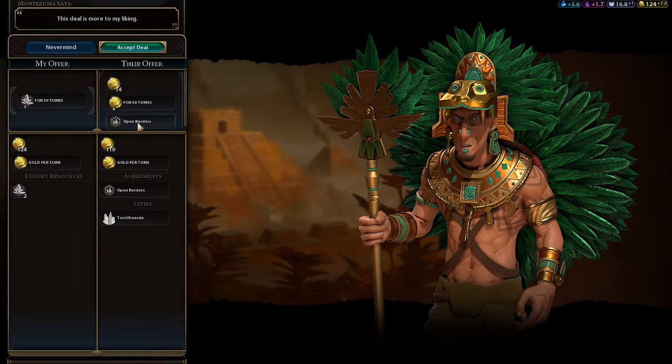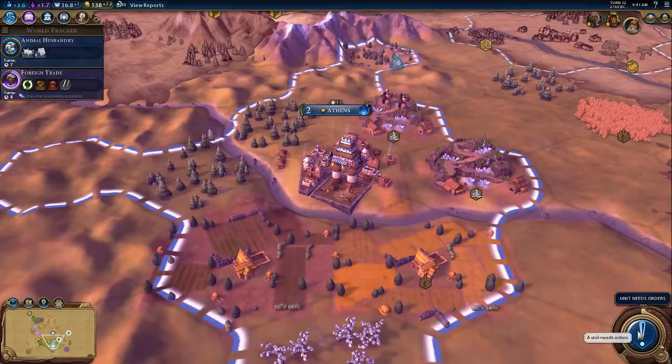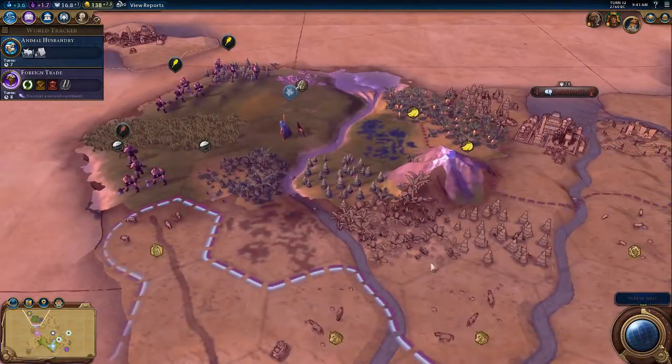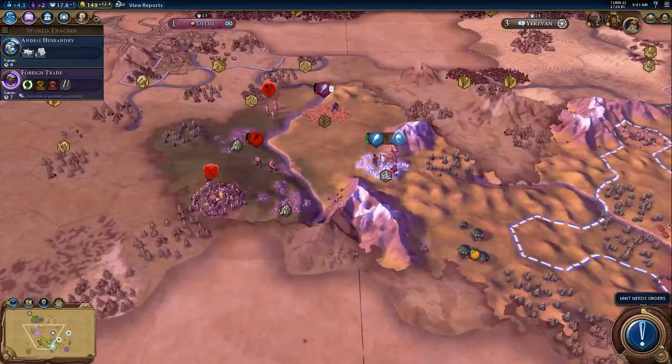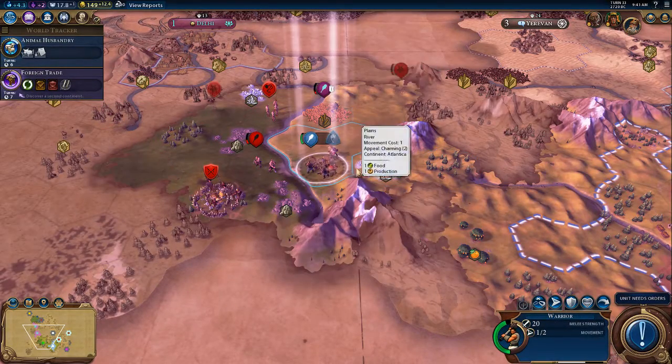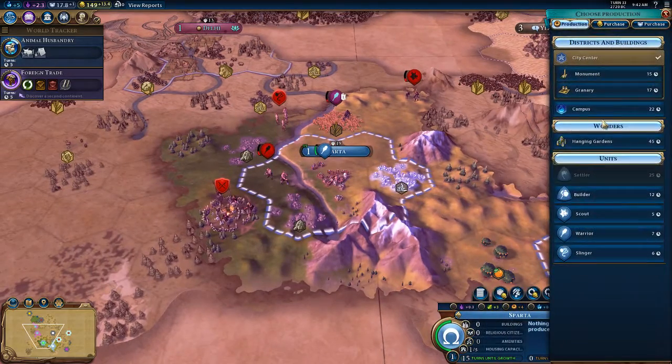What would you like for this luxury? Could you give me seven gold per turn? That will give me a bonus with them because we share luxuries, I believe. Anyway, Sparta has been founded.